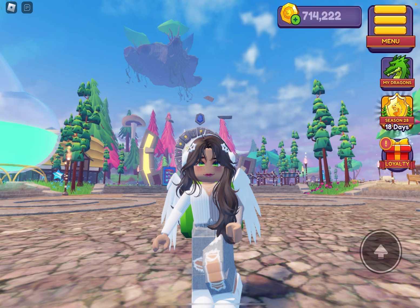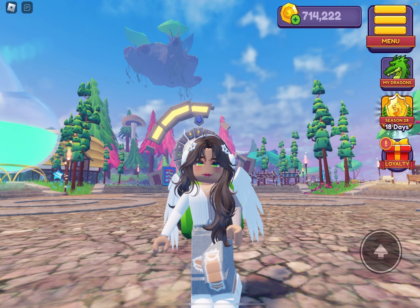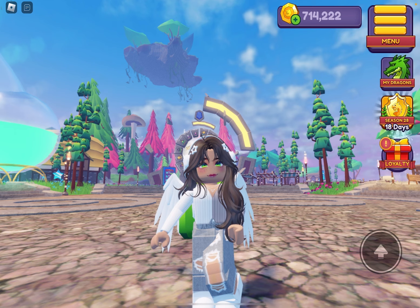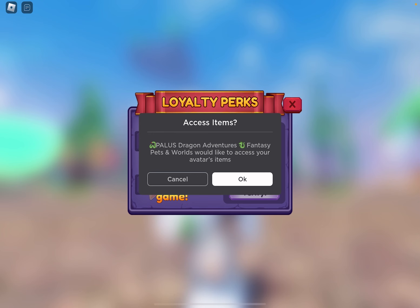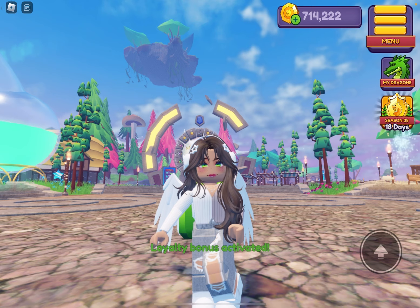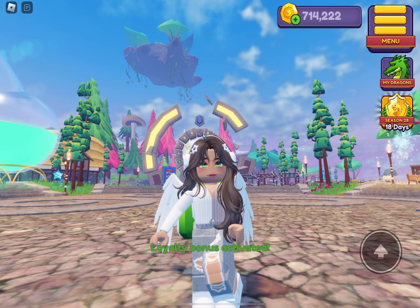Basically, the polis redesign is here, but I don't have a polis. But that's okay — I think I can hatch a couple of jungle eggs. We have something new on the right side of our screen. So the loyalty perks: we have to join the Sonar Studios group, then favorite the game, and then we'll get the plus five dragon capacity. And we did it! My avatar items are set.